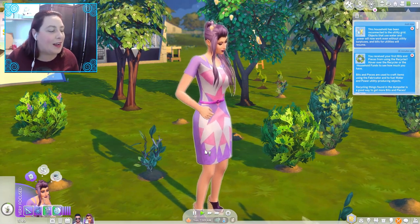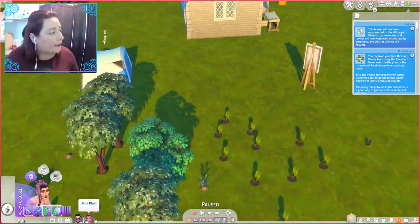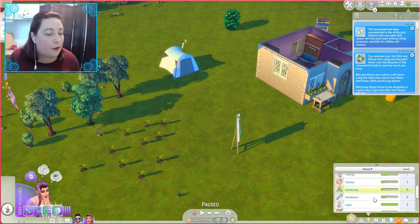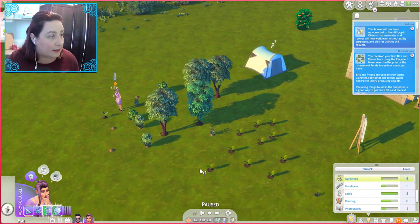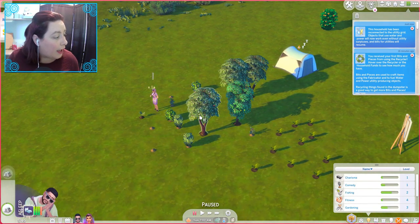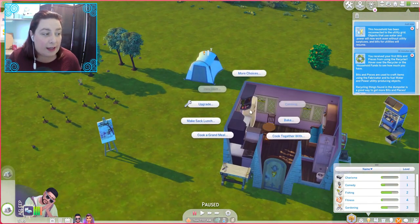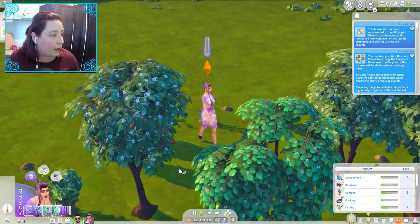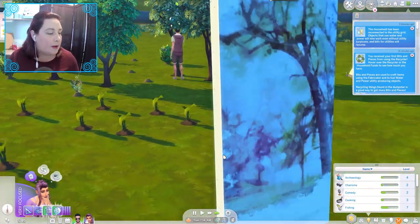Welcome to day 15. Let's have a look at what we can achieve today. It's more profitable for her to be painting because she has the higher painting skill by far. Maybe he can get some dinner on. I do want to get him a career, and she can come out and resume the painting she was doing. He is our gardener.